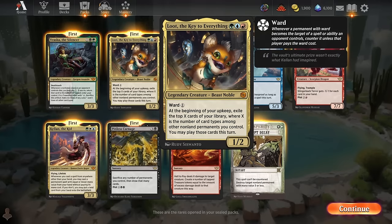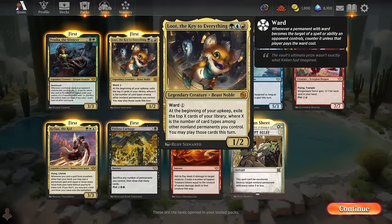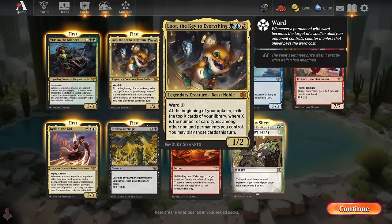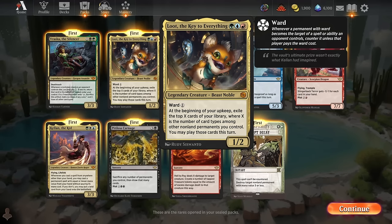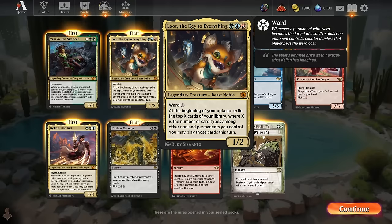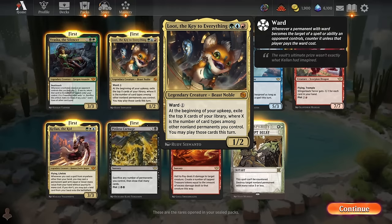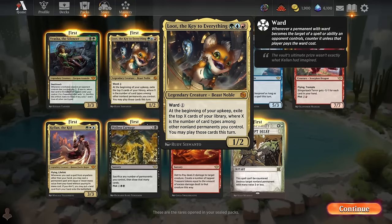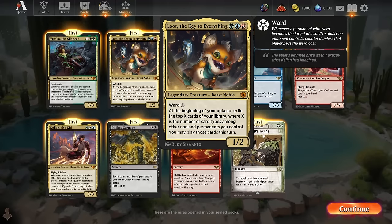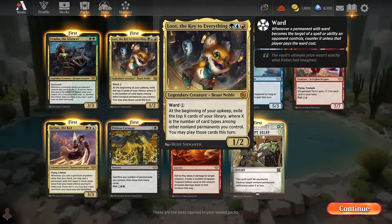The Big Score cards are more random than crimes — you get a crime in every single pack, but these are more like one out of every six. They're all rares and mythics, and they're all pretty constructed-focused, so there's not a lot that are particularly easy to build around in draft and sealed. As you can see, this one is a three-color rare that wants a bunch of permanents on board. Still a cool card, but they have really long text boxes.